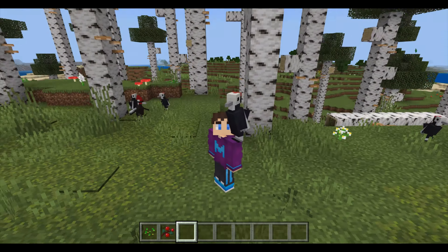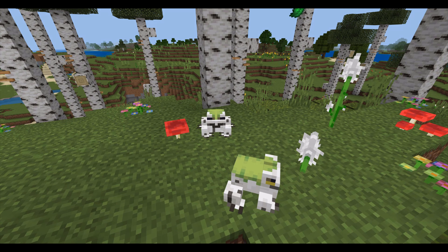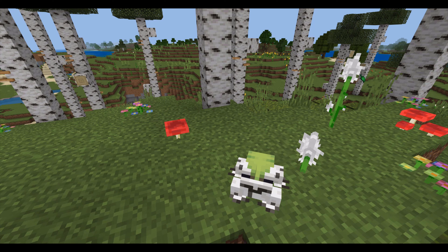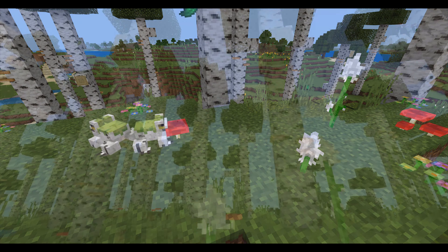Another new animal you can find in the birch forest is the bird-voiced tree frog. Frogs have been confirmed to be a part of the Minecraft 1.19 Wild Update, and I've added a variant of the frog to this biome. Besides the retexture, the frog works exactly like all of the other frogs in-game, but specifically inhabits this biome.